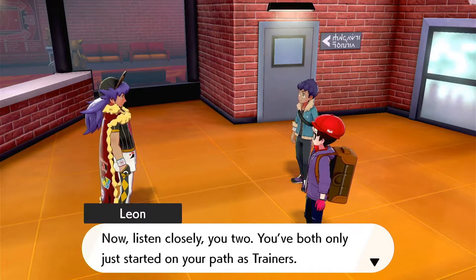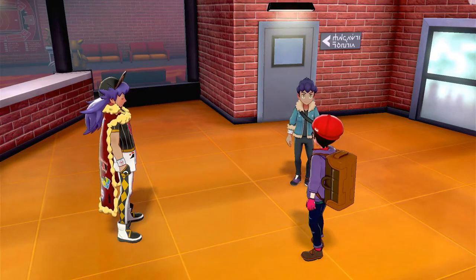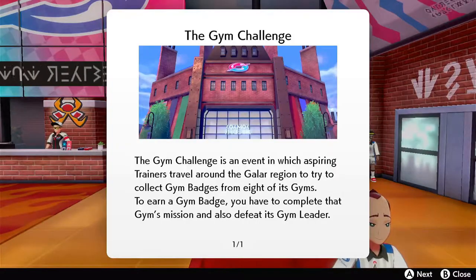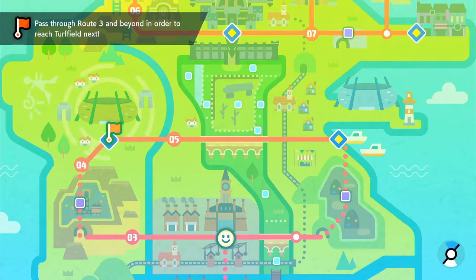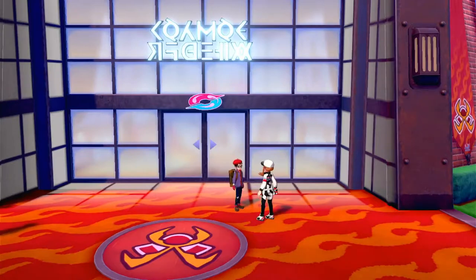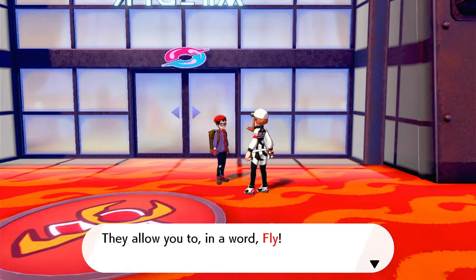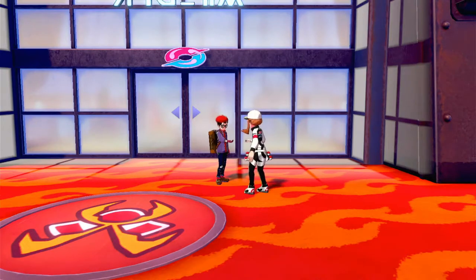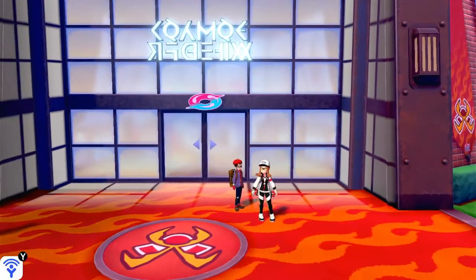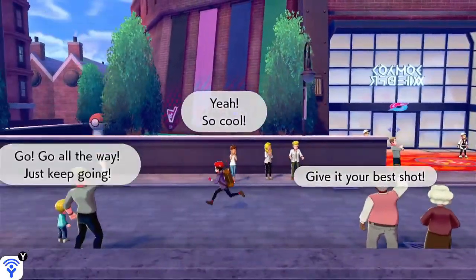Leon tells us we need to do more than train our Pokemon — we need to train ourselves, the thing Pokemon tries to push forward: friendship, making sure you and your Pokemon are a proper team. We need to head off to Turfield, where we'll find the grass-type gym leader Milo. So we need to head over towards Route 3, with a cave and Route 4 between us and the gym, giving us a chance to train. The chairman on his way out has gifted us access to the flying taxis — in previous games you'd use HM Fly, but here flying taxis take us around as long as we've been there before.